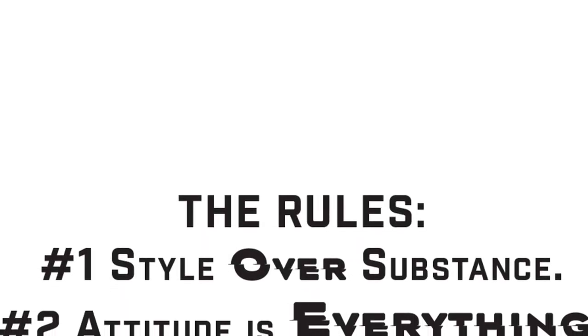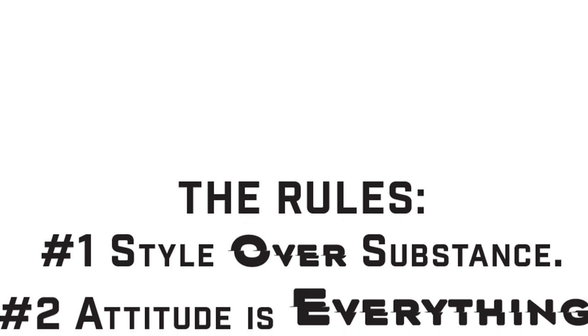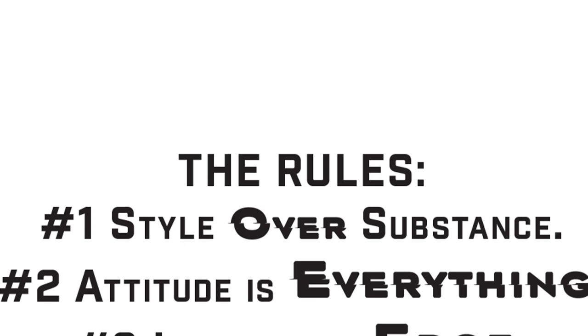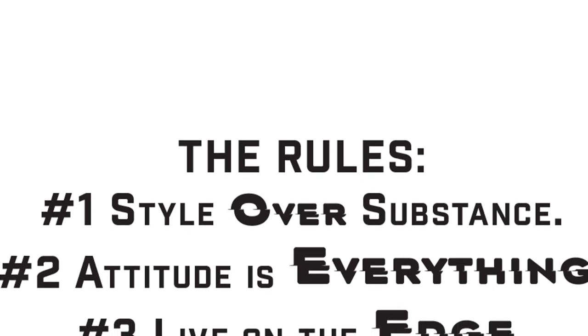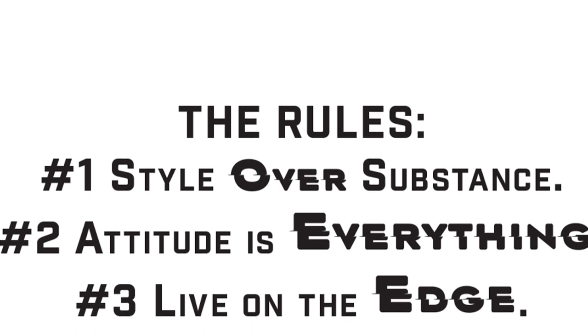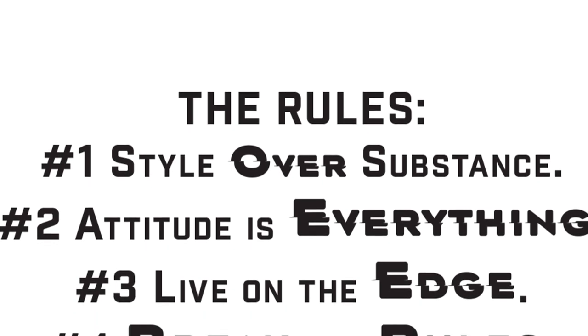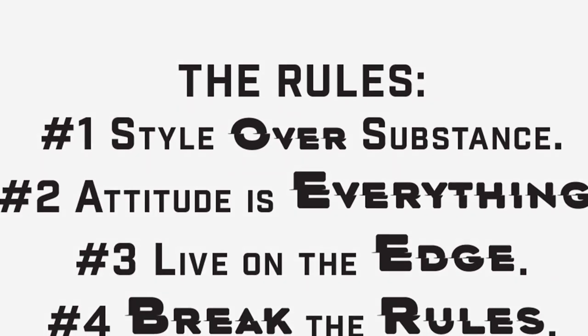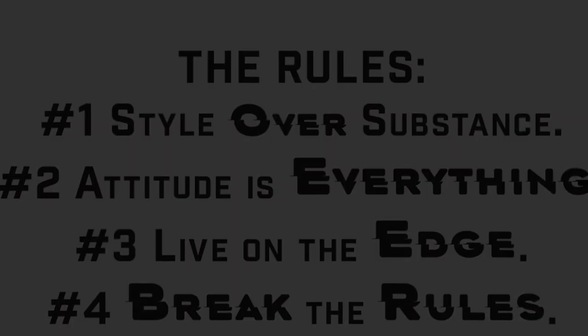To put it simply, in a world like this you live by four rules. One: style over substance — even if you botch the job, act like you planned it that way. Two: attitude is everything — never walk into a room when you can stride in like you own the place and never ever look back at the explosion. Three: live on the edge — take bigger risks, drive faster cars, do the thing no one else can do. Four: break all the rules. If this game was any edgier, you would need a safety briefing to play.